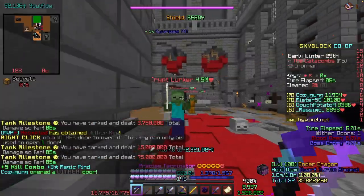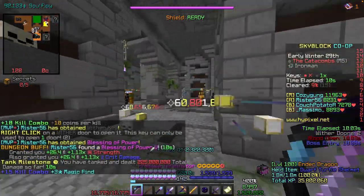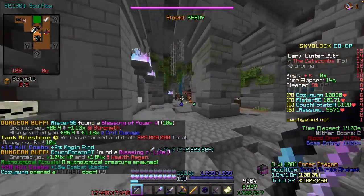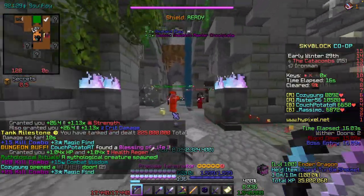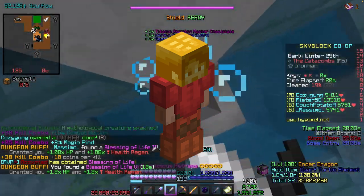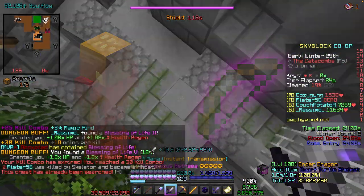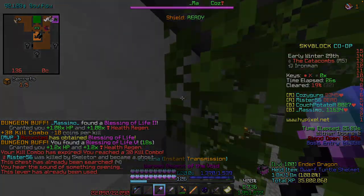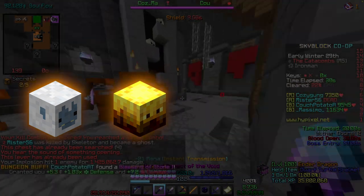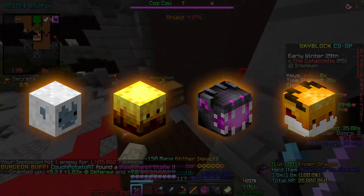First up, I want to talk about the clearing phase in general, since it's very similar on all floors and a vital part of master mode in today's meta. The easiest build is just to run an archer build, so you'll want to have a high strength and crit damage set with the designated gold or diamond head, paired with the Terminator. When it comes to pets, you only really have four good choices: the Yeti, Blaze pet with Frozen Blaze armor, Ender Dragon, and the Golden Dragon.